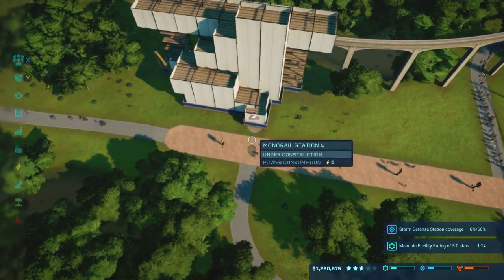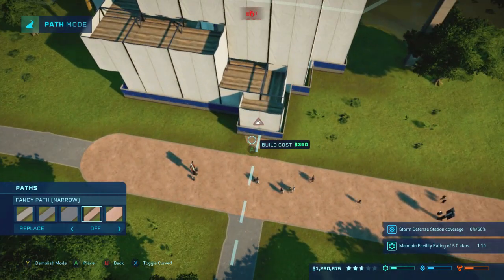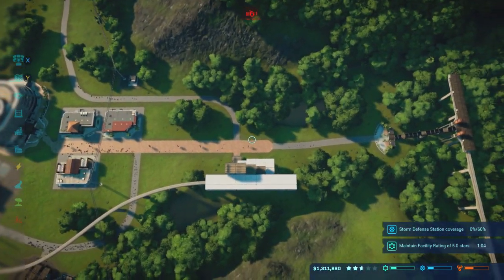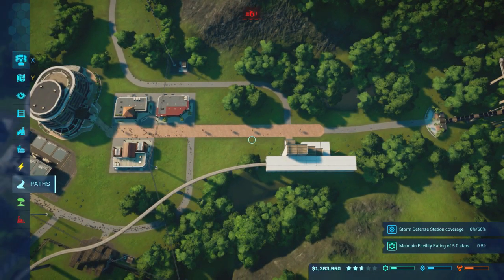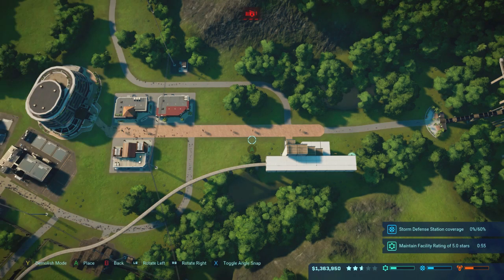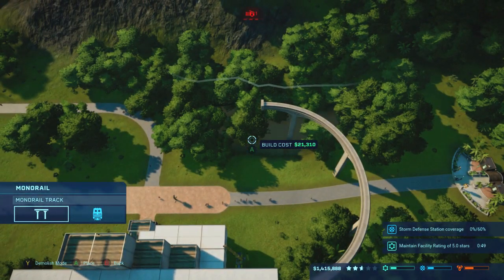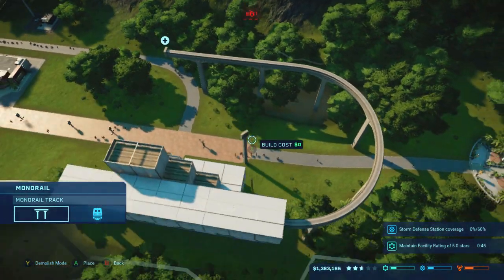It's a miracle that one actually worked, to be honest. Alright, so next we need to connect it and make sure it has some power running to it. It should still have some power running to it from the large substation, which is a must — it pretty much covers up everything that you're going to need. Then let's hop back into it, and just for the sake of not having to do it later, create the massive U-turn coming straight out of the monorail station.